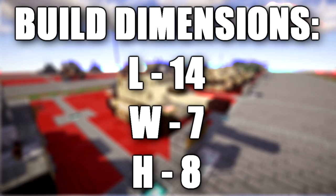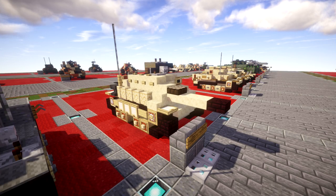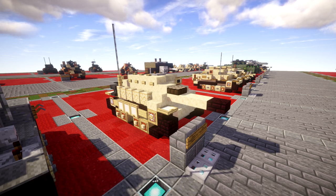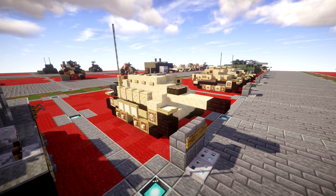The Jagdpanzer 38, also known as the Hetzer, was a German light tank destroyer of the Second World War based on a modified Czechoslovakian Panzer 38 chassis. German forces of World War II created a variety of vehicles by mounting anti-tank guns on obsolete tank chassis. These machines performed even better than expected, yet were still vulnerable due to high vehicle profiles and open top turrets. Allied bombings took a heavy toll on German production facilities and further increased the need for an easily produced yet highly effective light tank destroyer to replace vehicles like the Stug 3 and Marder series.